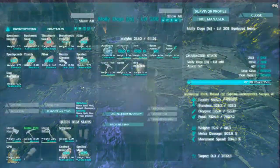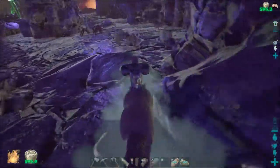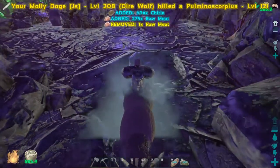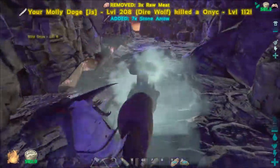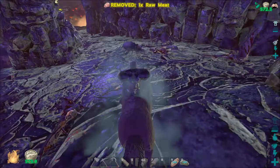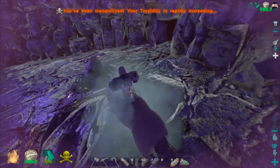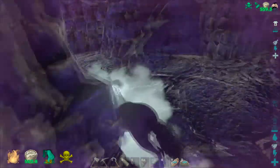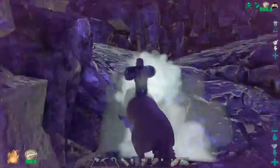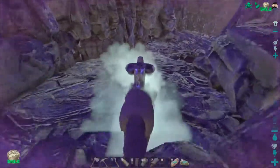Okay, so there's a scorpion. Let's remote use. This is pretty good. Let's dismount and just kind of walk over - oh gosh. Let's slowly walk back. Let's see if we can get them to lose aggro. This is going to be difficult. I guess I got too close.